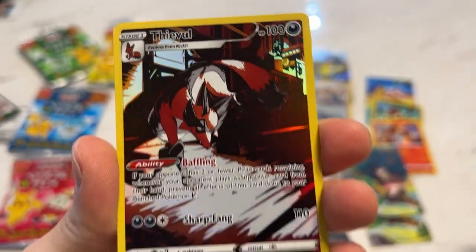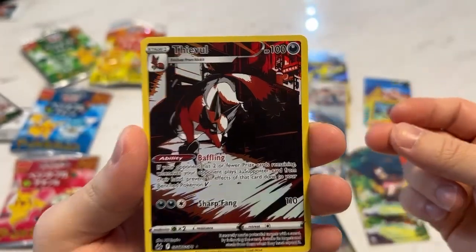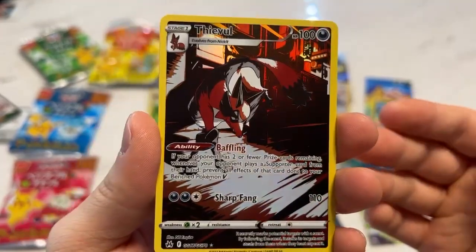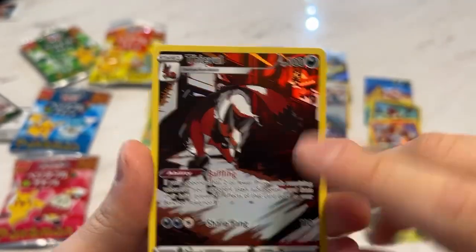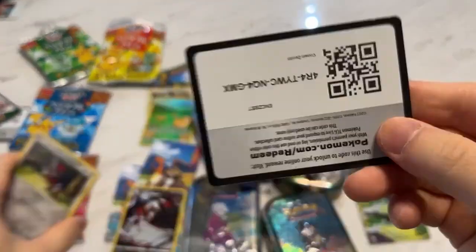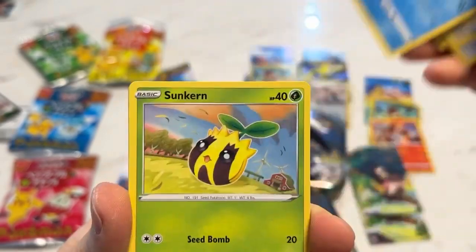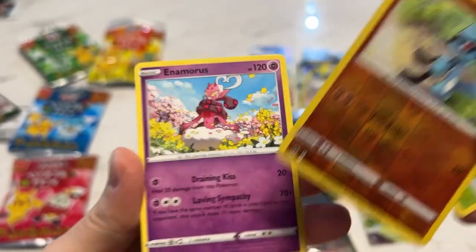We got a Thievul — kind of like a Galarian Gallery, it's very dark, kind of anime too, like one of those dark theme anime or comics. They're very cool. Is he in a city or outside? I feel like that's a kitchen but those look like buildings. And a non-holo Heliolisk. Lost Vacuum, Luxio reverse, and a non-holo Enamorus.